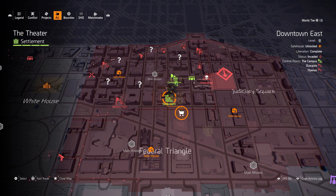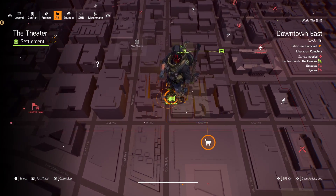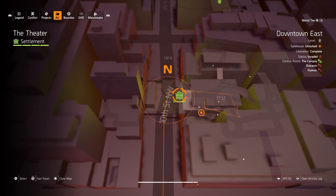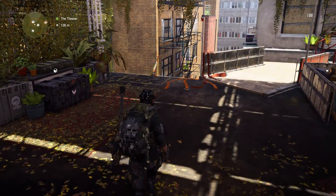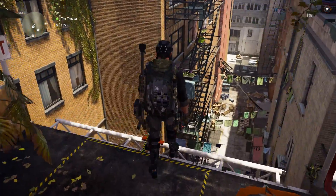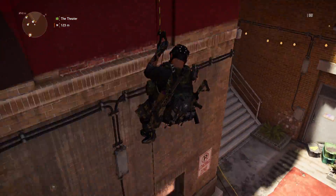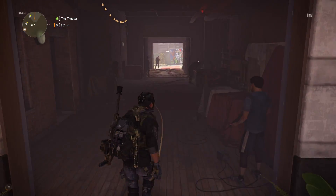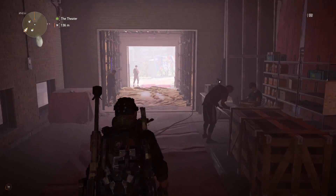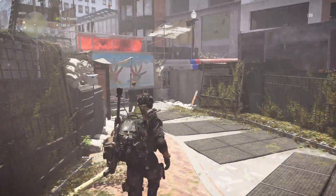Once you've cleared the blockade, just quick-travel to this settlement right here — the Theater Settlement. When you're there, just walk up to this rope, grab it, slide down, and walk out of the settlement on your left side.